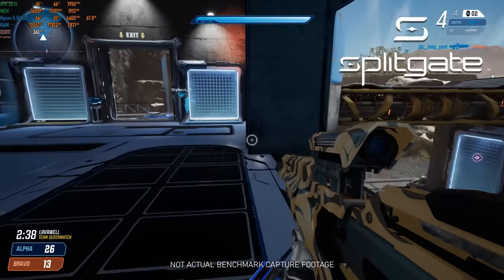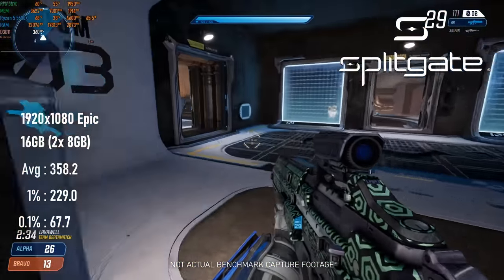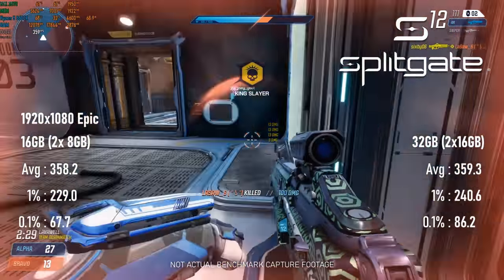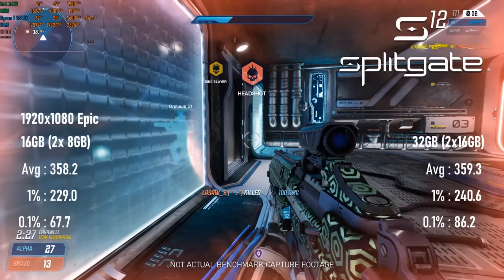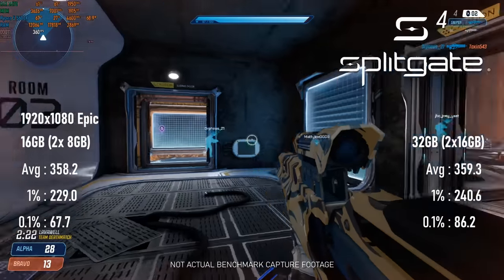At 1080 with epic settings, Splitgate is slamming against its own internal 360fps cap, so it's not too surprising that the averages are about the same regardless of RAM amount. 1% lows aren't all that different either. 0.1% lows, however, are improved by about 25%.